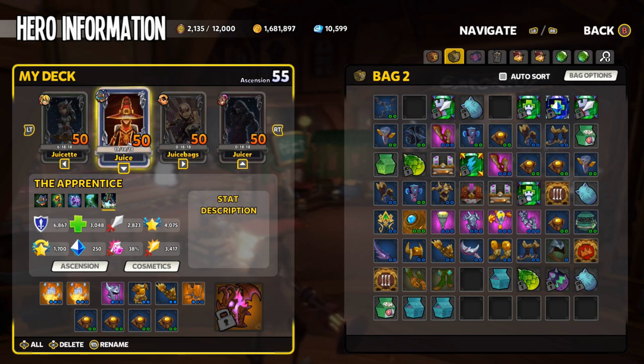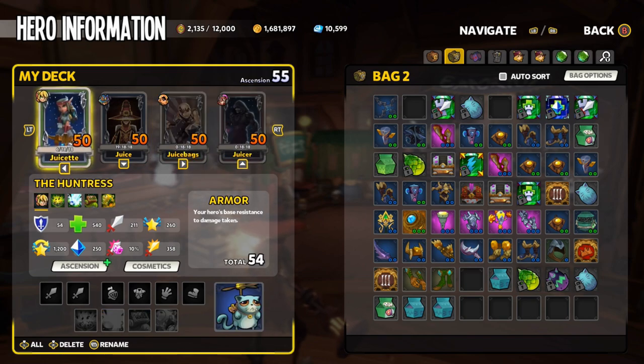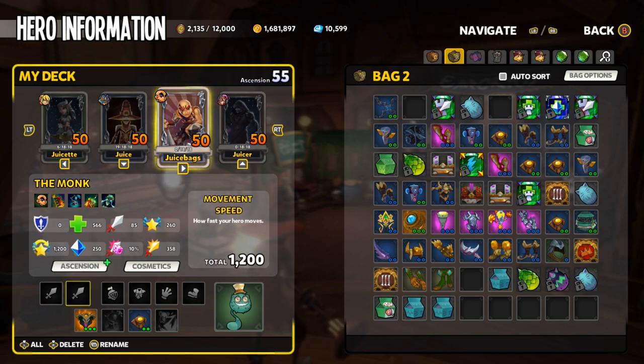On this account I am Ascension 55 and I'm about to make the move into Chaos 4. I would be much lower ascension level, but the Xbox hasn't been patched yet so it still has the XP glitch that PC and PlayStation had just a few days ago. I've got a Huntress, an Apprentice, a Monk, and a Squire — the original four heroes. Right now in Chaos 3 I'm using the Squire for walls and the Monk for flame auras and Skyguard towers for air control. I'm not using my Huntress at all.